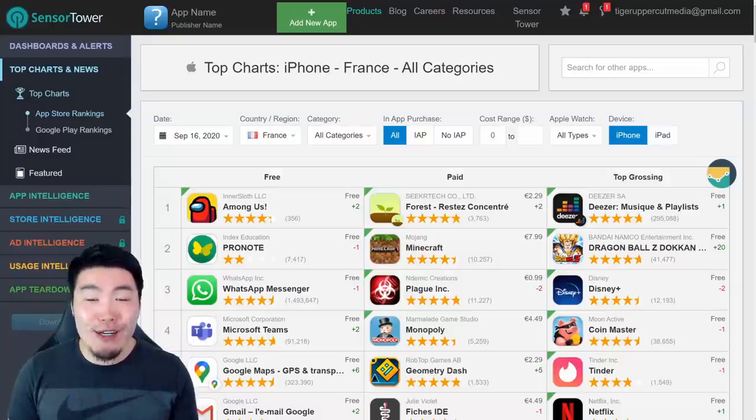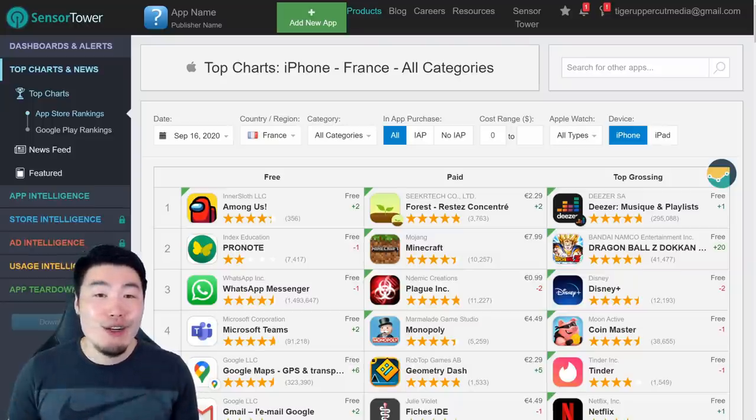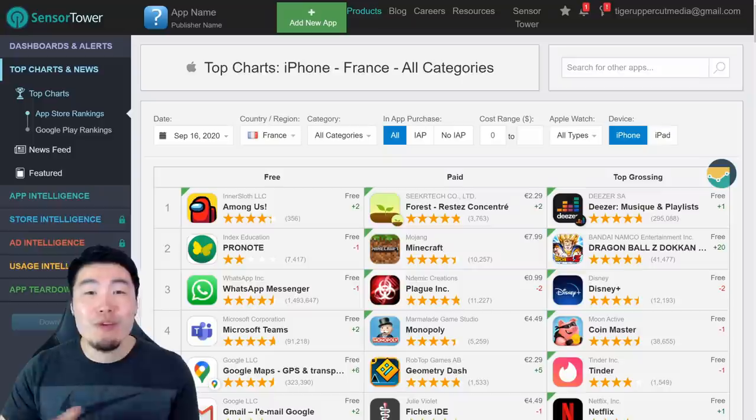Alright, what's up guys? Welcome back to another Dokkan Battle video, and today we are going to be doing a quick top grossing update for the new LR Super Saiyan 2 Angel Vegeta banner that just dropped on both sides of the game, but of course the focus for today will be on the global side.